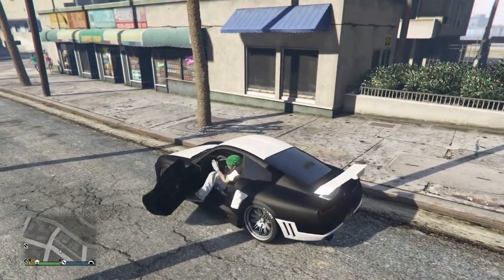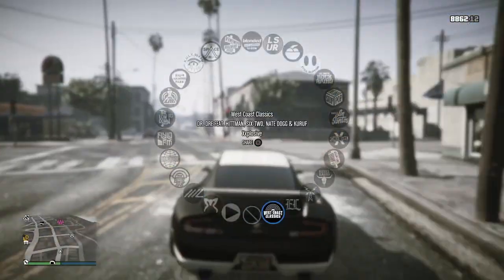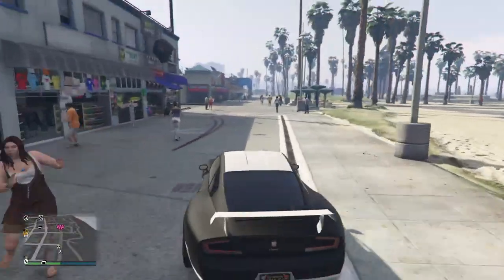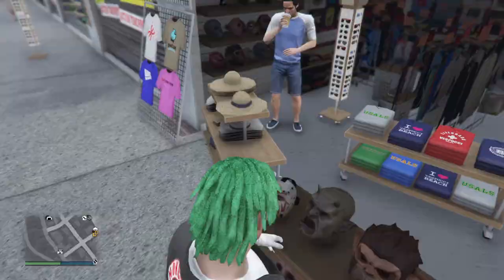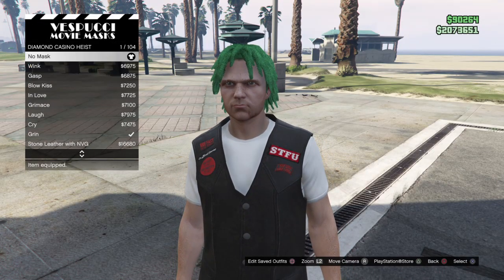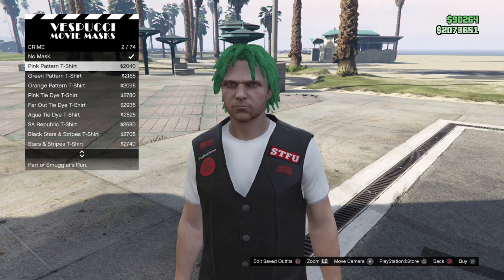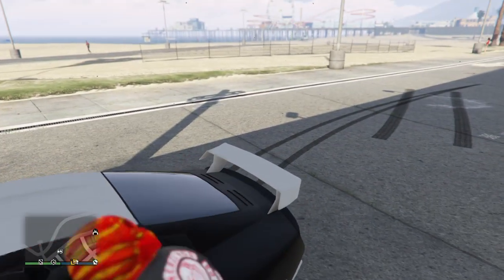Today we're going to be doing the merge glitch — the helmet and the mask. You want to come over to masks; it doesn't matter which one you use. I'll just go to Diamond Casino Heist and do this one — it doesn't matter which one you do. I'll just use one of these ones, get in the car, make sure you have a hat or a helmet.